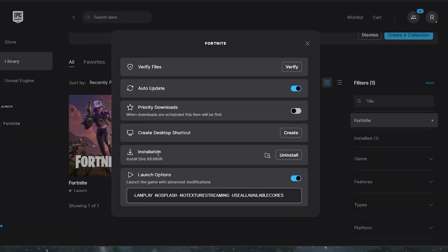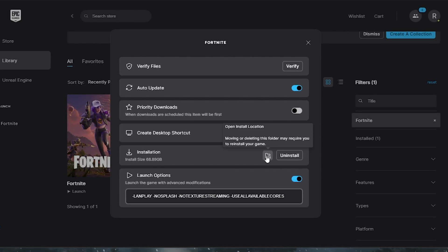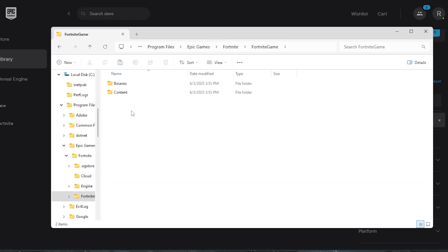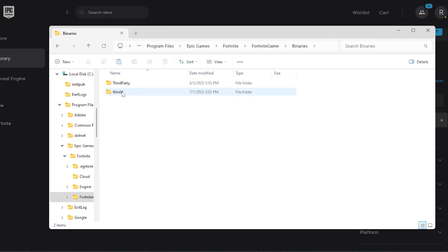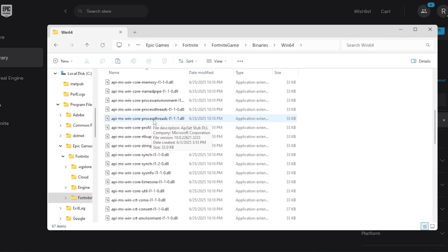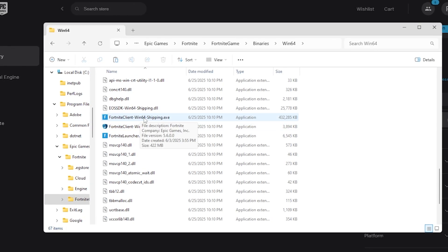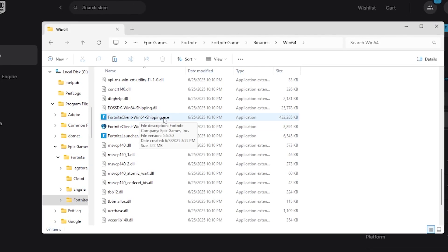From Manage, go to the Installation option and click Open Install Directory. Navigate to the Fortnite Game folder, then find the Binaries/Win64 folder. Scroll down and find the FortniteClient-Win64-Shipping.exe file — you can also identify it by its file size.